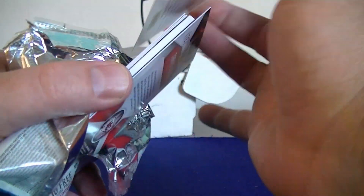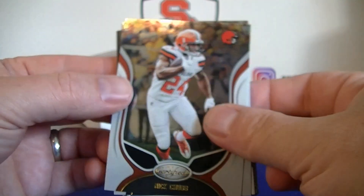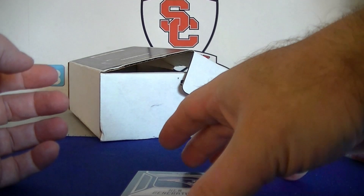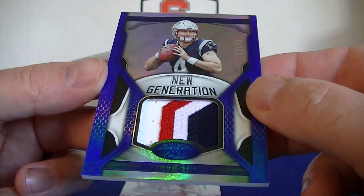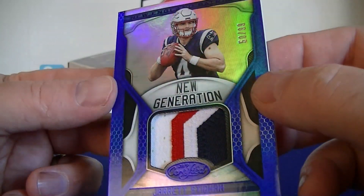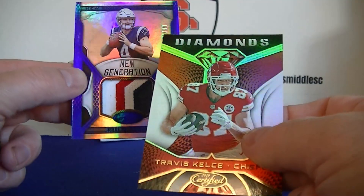We have eight cards in this pack, so maybe that's some good news. Todd Gurley, Nick Chubb, Stephon Diggs for the Patriots - oh, he's not bad. Oh, nice patch there! Number 50 out of 99, Jarrett Stidham - a four color patch. Nice thick card, good looking card. Alright, Digits Cut this month and a Diamonds Kelsey.